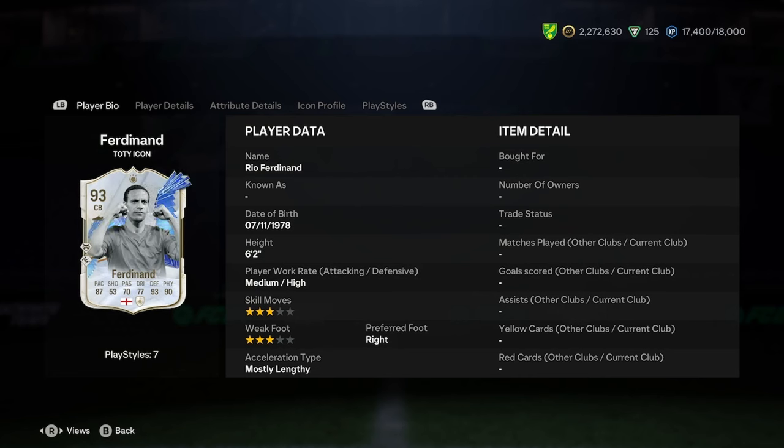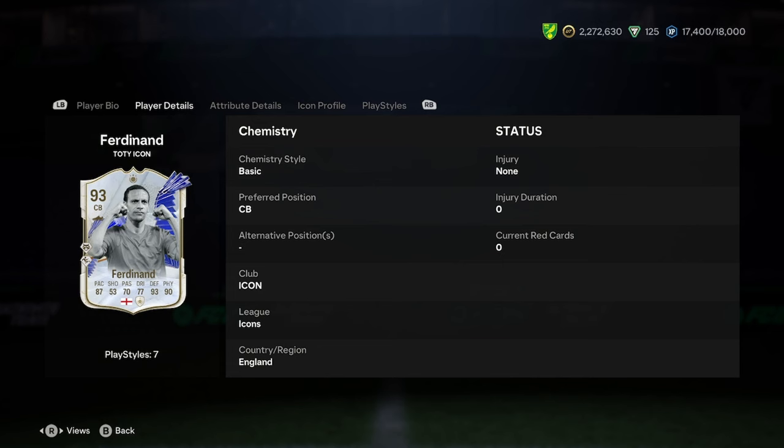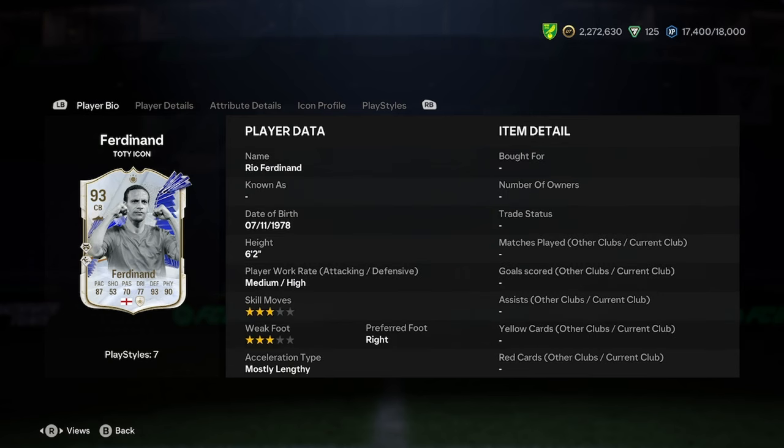I'll be doing a player analysis on the new Rio Ferdinand Team of the Year icon card. He is 6'2, medium-high, 3-star skills, 3-star weak foot, right foot, and mostly lengthy. He can only play centre back, which I mean, I don't know why you'd want to play him anywhere else. And he's got perfect links because he's an icon.